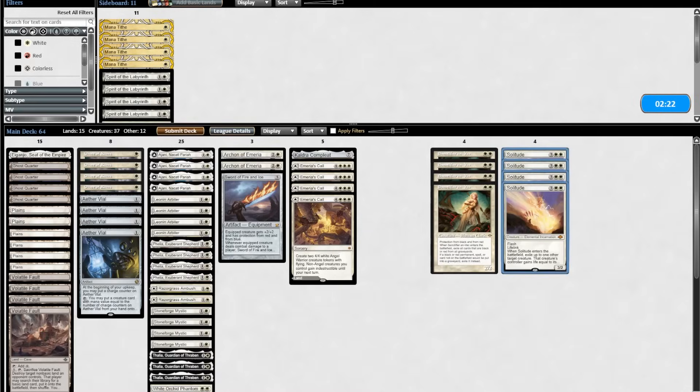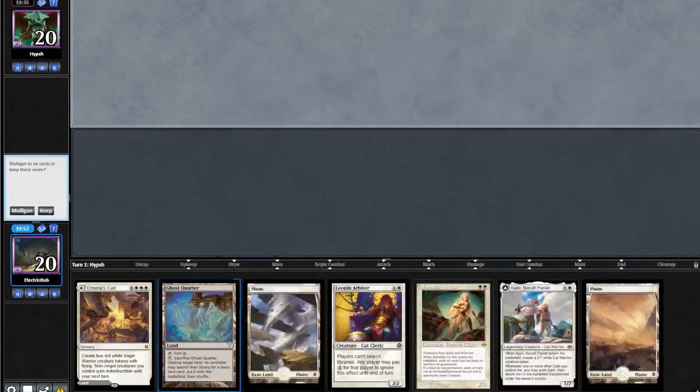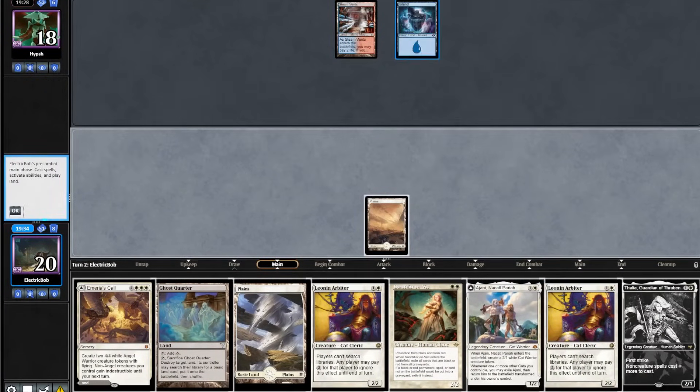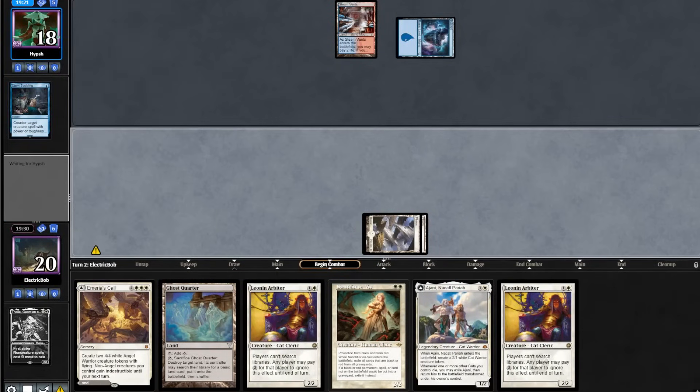Let's get on to sideboarding. We're going to take out four Solitudes for four Sanctifiers. Game 2 starting hand looks really strong. The opponent leads on a Steam Vents, we'll lead on turn 1 Plains. The opponent plays out an Island. We topdeck Thalia. We'll play Plains and cast our Thalia, which meets a Sternsgolding.